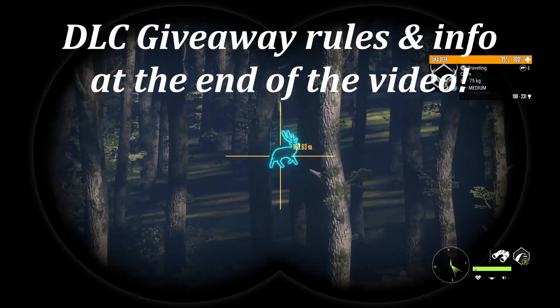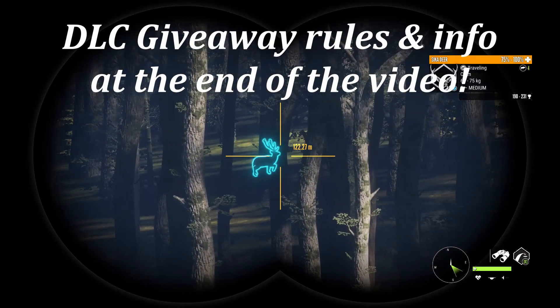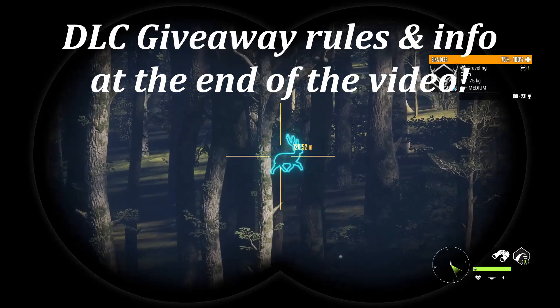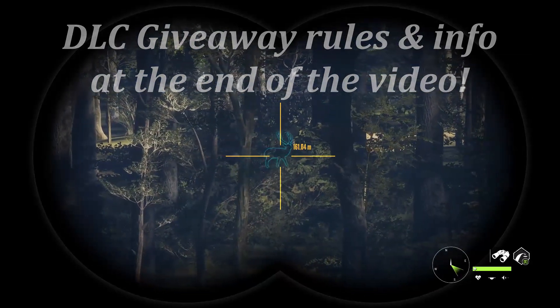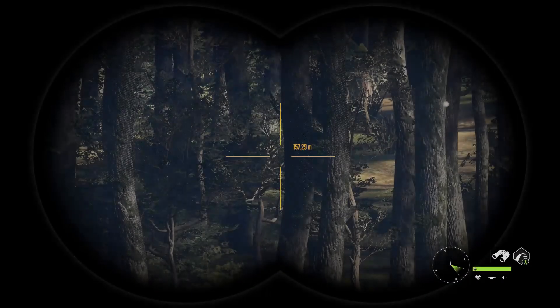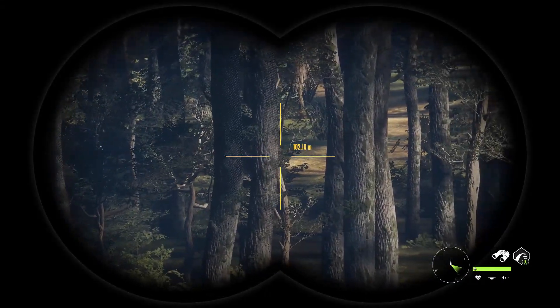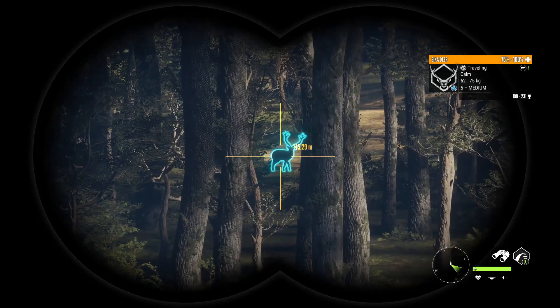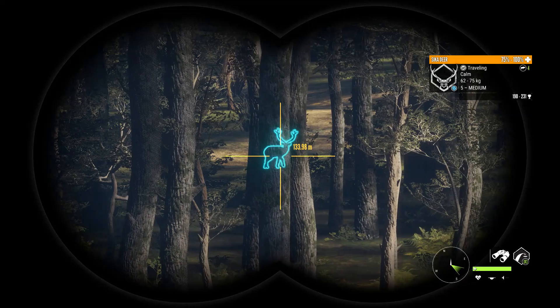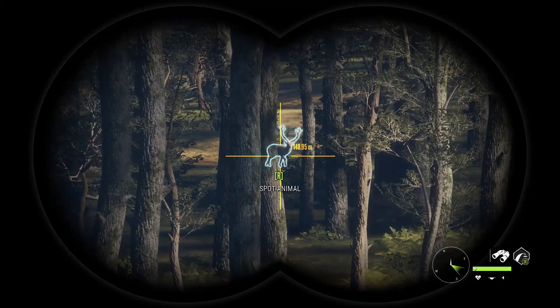1.90 to 2.31, 1.98 for Diamond. He looks massive. I think we're going to do it with the rifle. Hopefully it'll give us a good line of sight and a shot. Give me a shot. 150 right there. He looks awesome. Man they look nice.